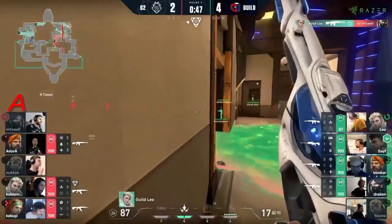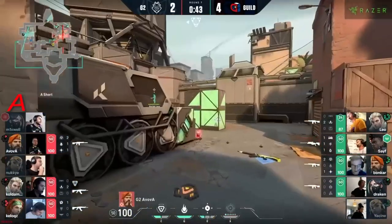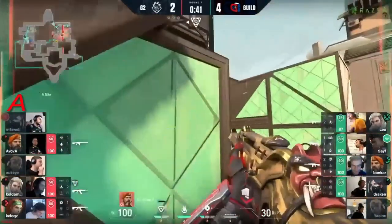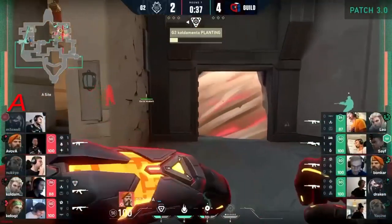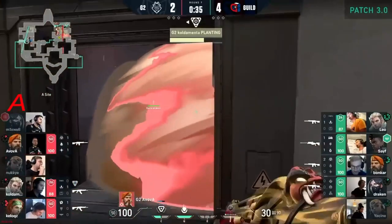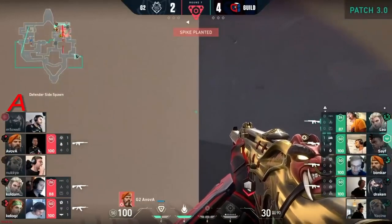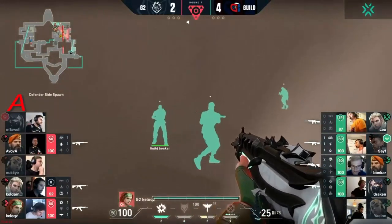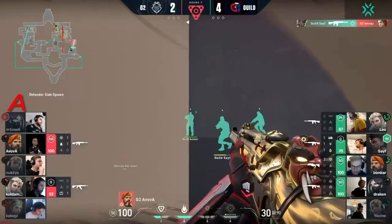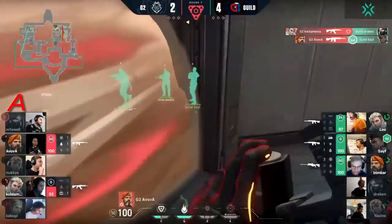I guess he thought he'd hit Leo more than he actually had, because he just did that right in the open. The option was there to do it pretty safely — he obviously wanted to get as much ground as physically possible toward spawn rather than hold on site and give them room to fight back. But that has backfired. Now they've got to try to take the fight to these defenders.